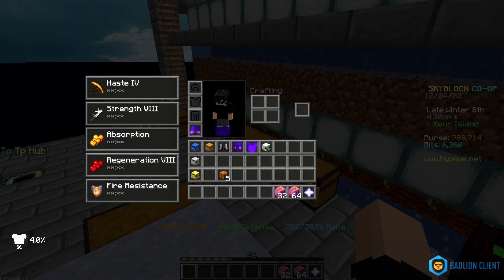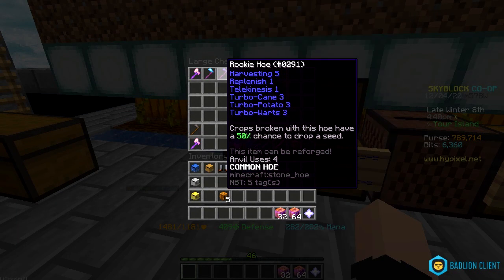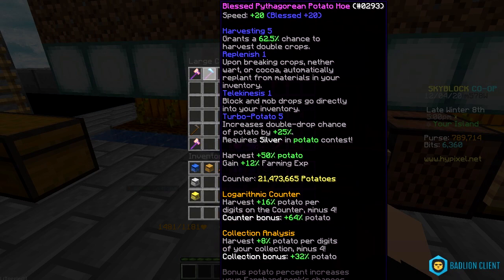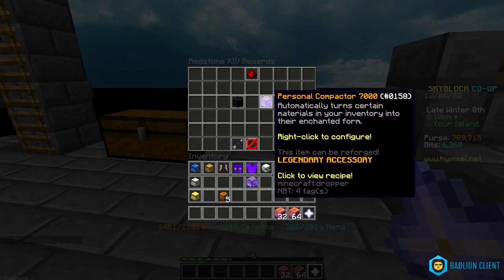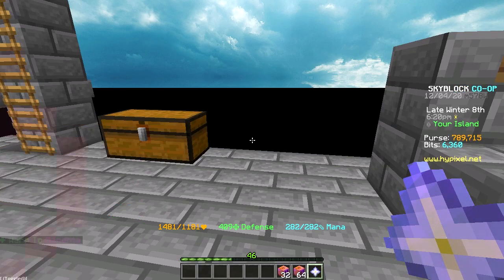They've also changed how the turbo enchants work. Turbo Potato 5, for example, would have normally required a gold medal to use, but now you can use it with a silver medal — they lowered the requirement by one tier. They also added a new tier to the personal compactor: the Personal Compactor 7000. To craft it I need 56 enchanted redstone blocks, which costs about 4 million.